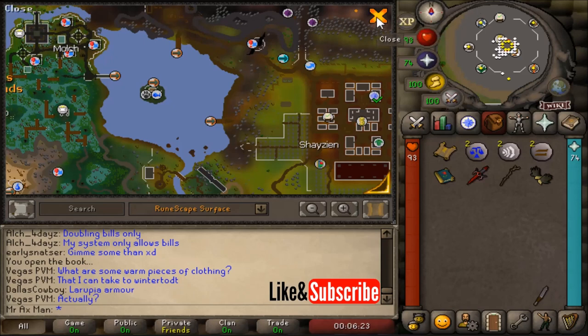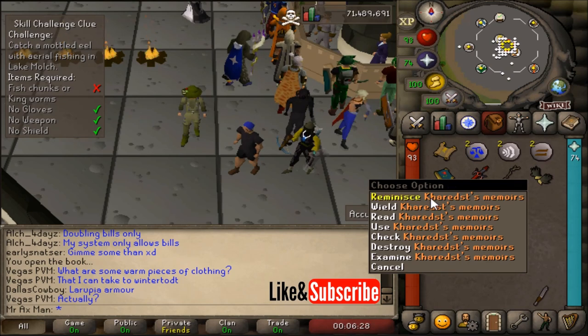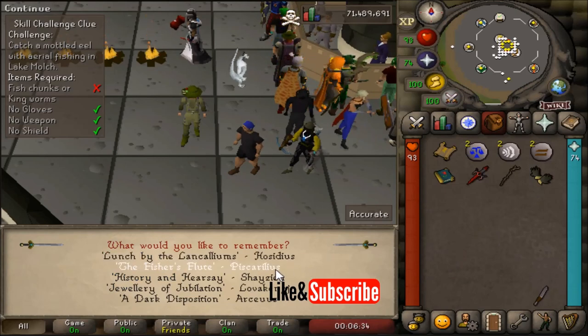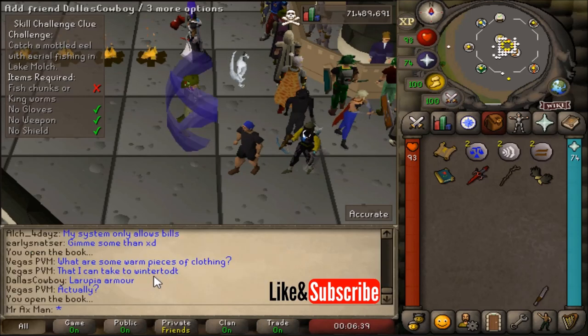Let's go ahead and get started by making our way to that island. I'm going to use the Arceuus Spellbook. You could use your Fairy Ring or any other type of teleport. Again, DJR if you are using the Fairy Ring. I'm going to teleport to History and Heresy to get to the Shayzien House.